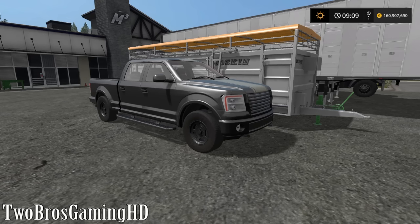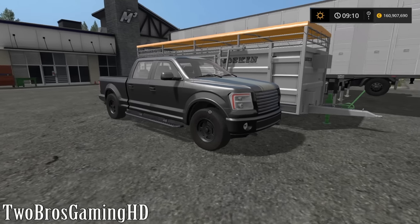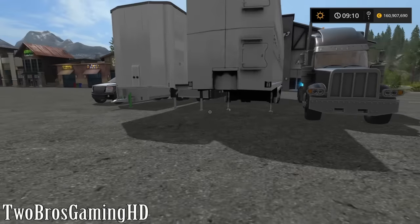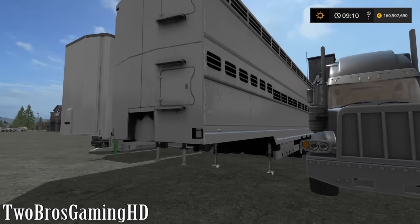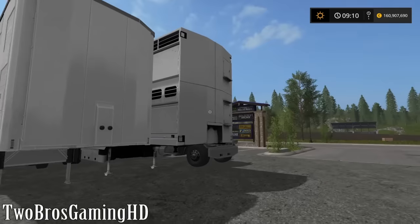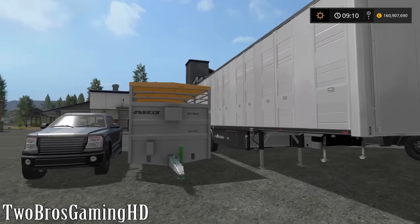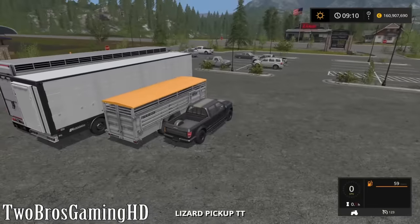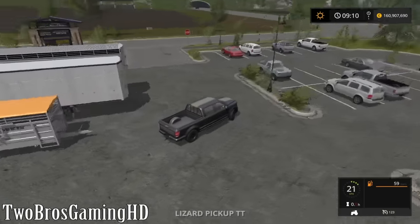You guys probably already know that you can buy animals in the store and get them delivered directly to the farm, but you can also go ahead and pick them up by yourself — and that's basically what I'm going to show you right now. We have two kinds of transportation equipment: this big wagon here and a smaller one. Then we have two small wagons that fit perfectly on this truck.